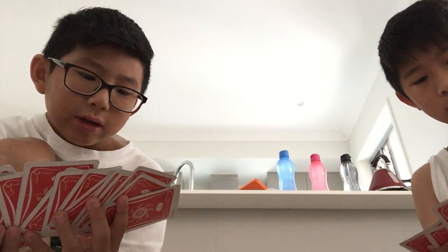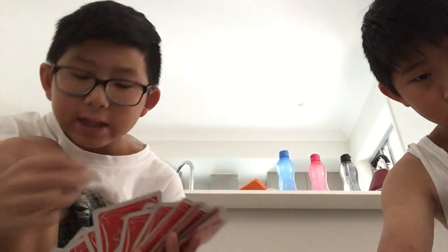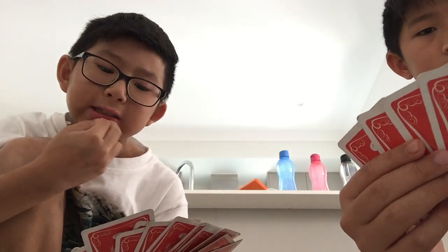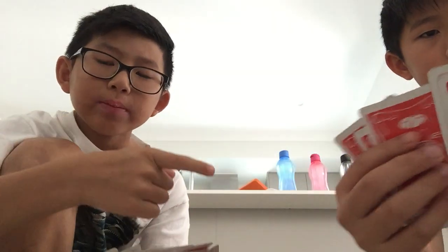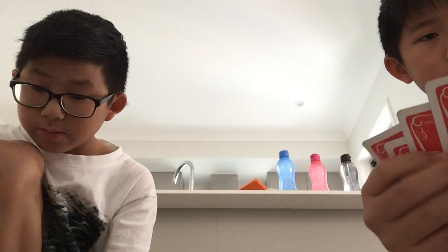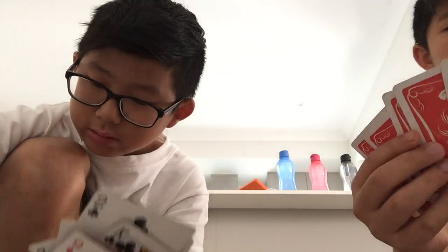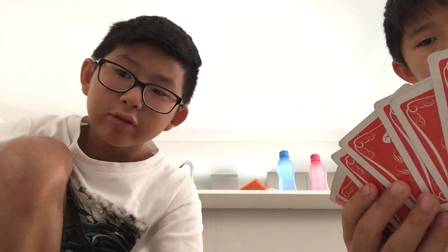So if I put down a five-card combo, he has to match five cards — it's like a routine. If you don't have it, you say 'pass' and it goes to the next person. We're going clockwise, so it'll be him, then me, then you.